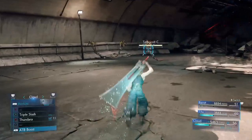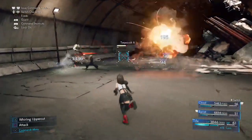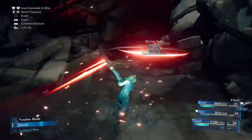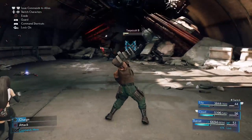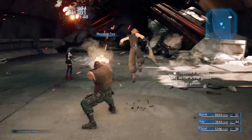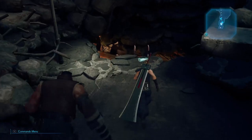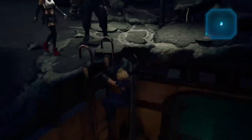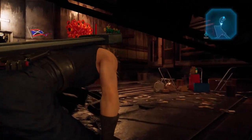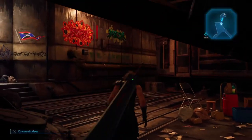This next part right here is where they might live, so what I do is Triple Slash, swap to Barrett and do his Overcharge, swap to Tifa and do her Thundaga — usually they're close enough that Thundaga kills them all. But right here I was unlucky so I had to also swap back to Barrett and use his Maximum Fury. That was really bad RNG, but I'm just showing you this since sometimes that happens. For the most part Thundaga with Tifa's Magnify cleave should finish them all off and you're good to go.